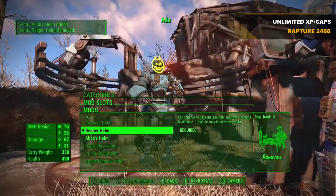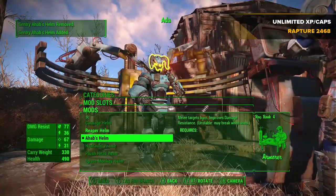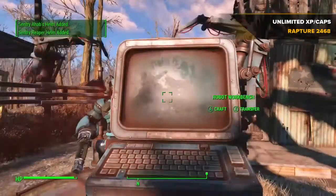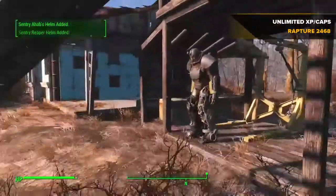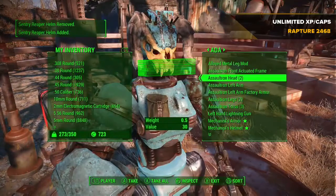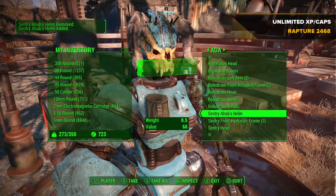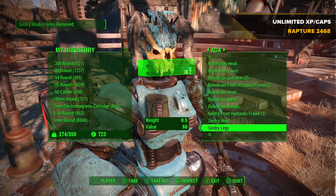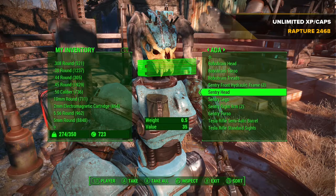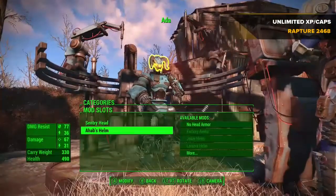That's because I haven't taken the helm out of Ada's possession — I picked it up and because I was over-encumbered I put it into her inventory. So I'm going to jump out of this, go into the trading menu with Ada, and take out all the robot-related stuff she's got. I'll take everything from her just to make sure I've got everything I need.